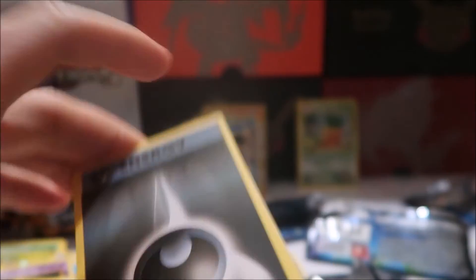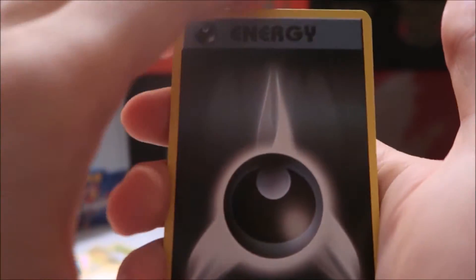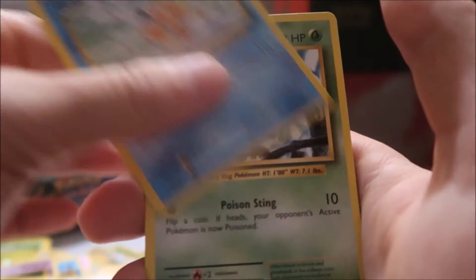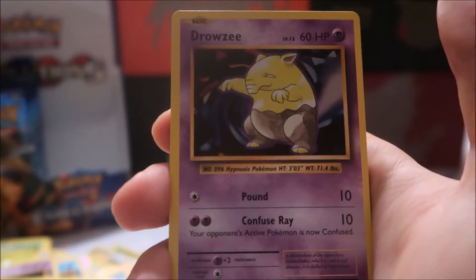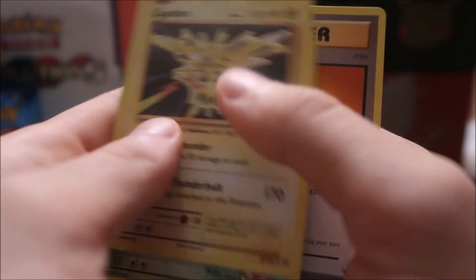Excuse me, guys — I'm a little bit sick if you can tell, just trying to power through these videos and get this box open. When this came in the mail I got so excited. Sorry about that — the phone just rang. I swear I did not switch out this last pack for some super-rigged pack! Let's get the last pack open. We have Dark Energy, Magikarp, Weedle, Electabuzz, Drowzee, reverse holo Nidoran.